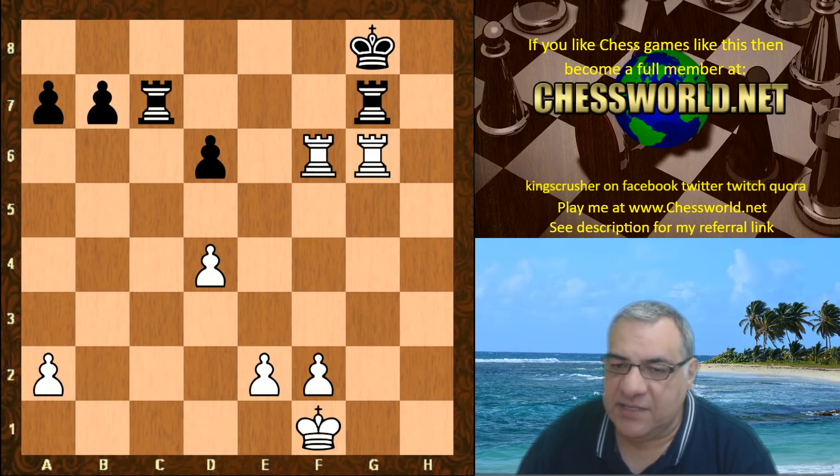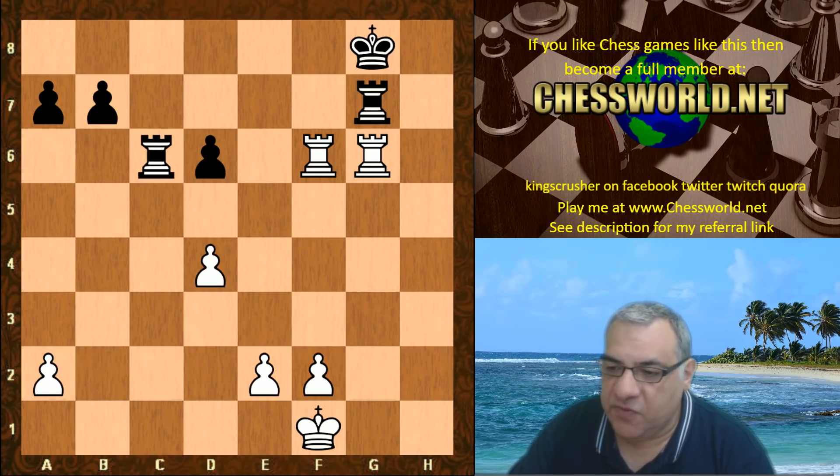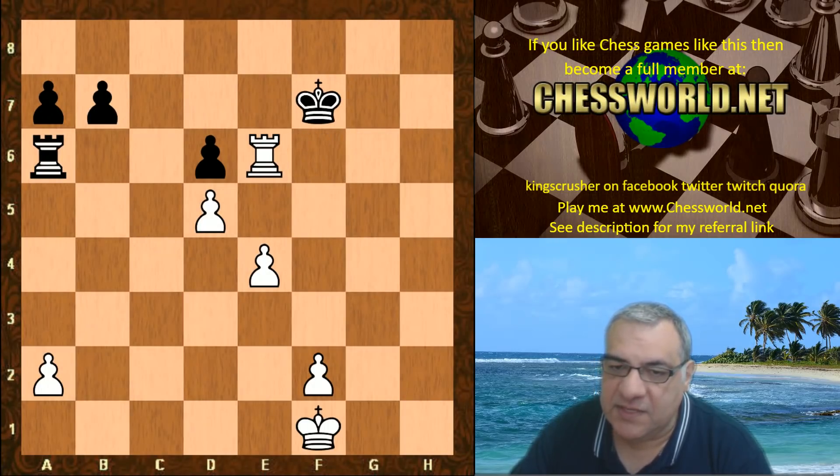Black didn't take on g7, but this endgame we're transitioning to is very nice because Leela has these center pawns — there's basically a three-to-one against black's center pawn, and a two-to-one over here. Let's have a look: rook c6, we have d5, rook a6, e4, rook takes, rook takes — and the rook goes to the center, rook a4.